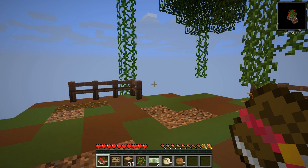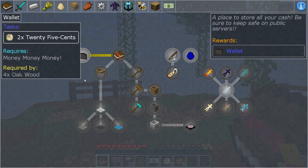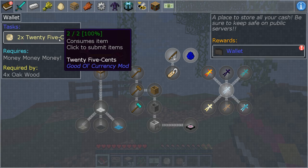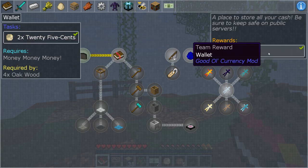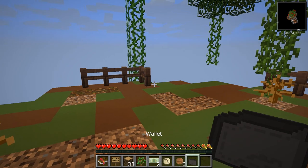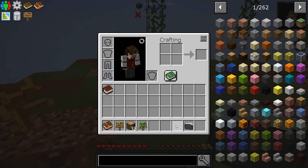Let's go to the next one. If I go to the wallet quest, it's a place to store your money. It costs $2.25. Click that — I already have that in my inventory. There we go, I now have a wallet. If I right-click on it, I can store the money. This is all the money we have.